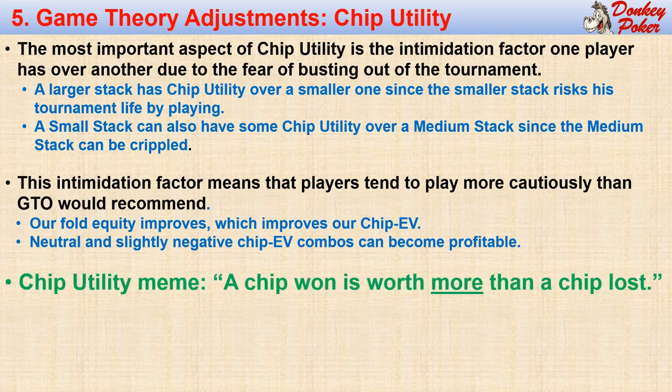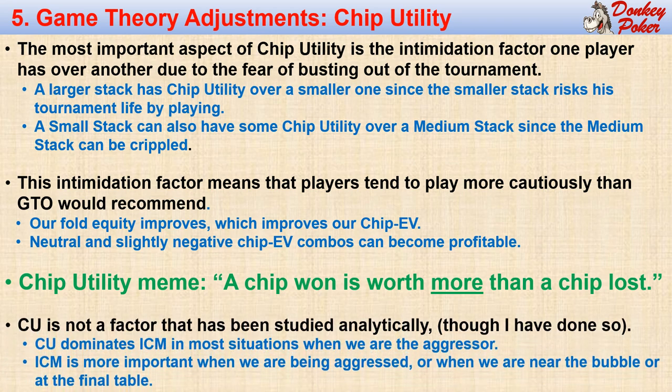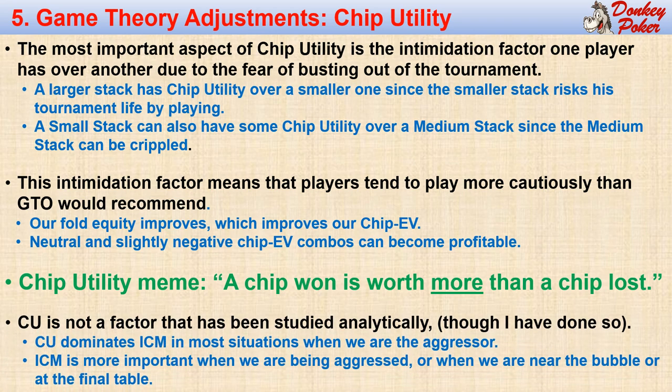This leads to the chip utility meme: a chip won is worth more than a chip lost. This is exactly the opposite of the ICM meme, so they can offset each other, at least to some extent. Chip utility is not a factor that is easily quantified, but I am attempting to do so for a future book. My current conclusion is that chip utility dominates ICM in most situations when we are the aggressor, but ICM can be more important when we are being aggressed and we are near the bubble or at a final table.